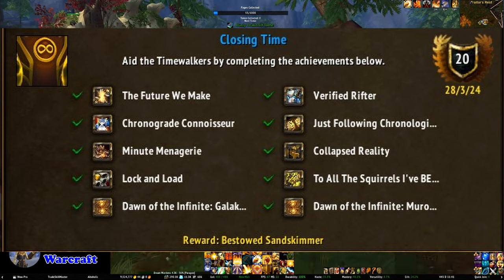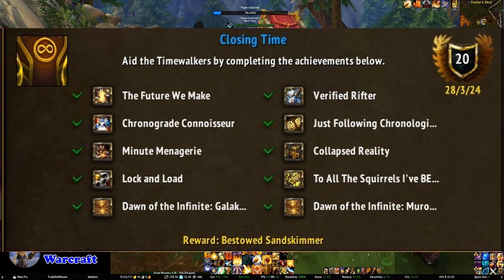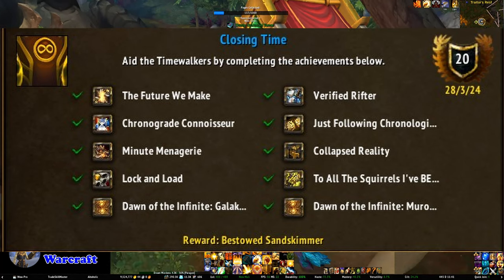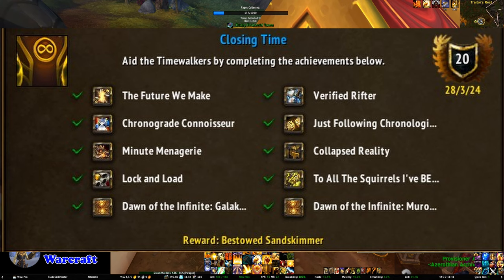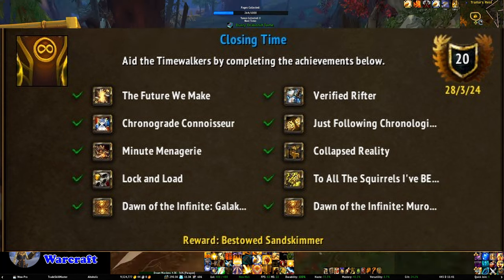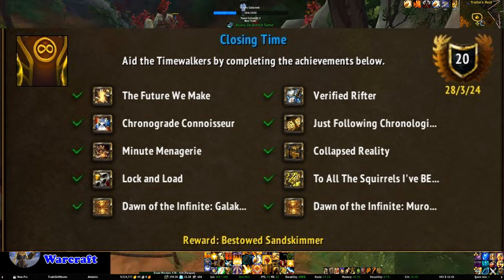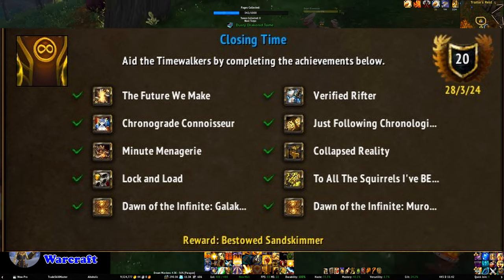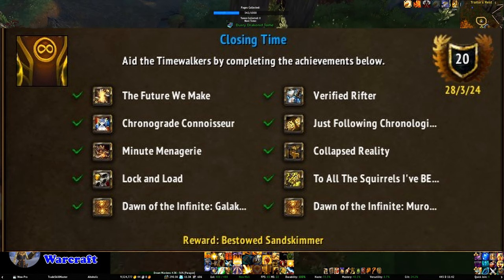Minute Menagerie requires you to get every battle pet reward — you can actually just buy them for Paracausal Freights, which is the currency from doing rifts. I personally advise waiting until you've done all the other achievements first before you buy any, as these pets can also drop as RNG rewards. Collapsed Reality requires you to get the Box of Collapsed Reality from the time rift, obtained by completely filling the bar. It's much more likely to happen in a bigger group, so I recommend doing this on reset day or finding and organizing a raid group.